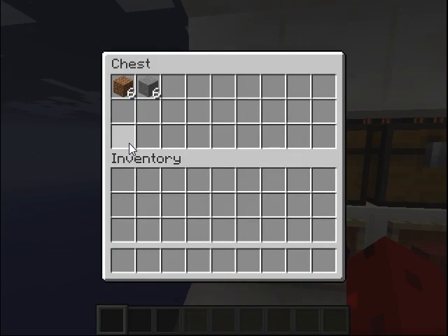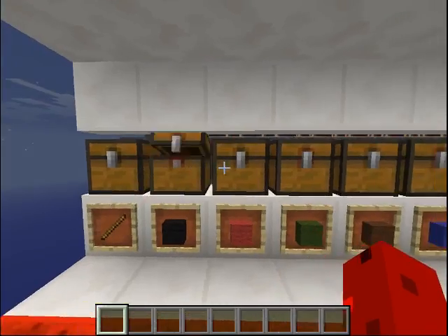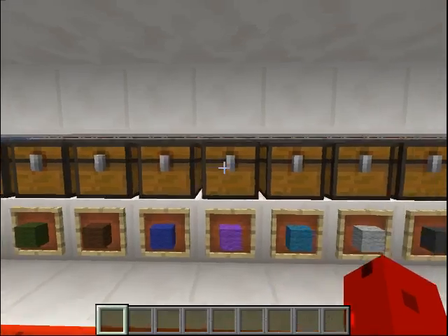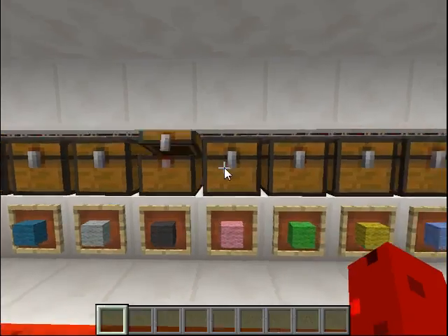You can see here I have everything sorted out. This is the remainder, and then black, red, and everything like that. I'll just go through all of this to show you that everything is sorted nice and clean.